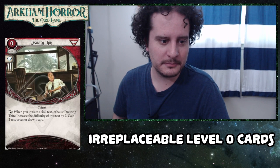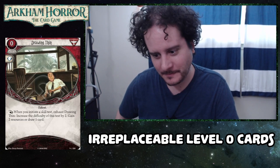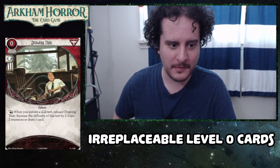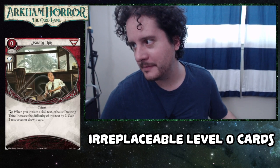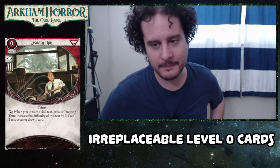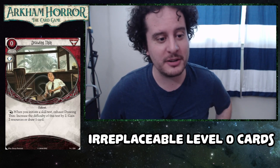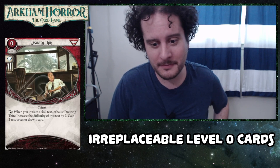This is Dumb Luck, another technically level zero card that will provide your deck's entire economy on its own. You just do stupid tests, because you get to draw two cards, or draw a card and gain two resources, or if God forbid both of them, you can gain four resources for like a failed investigation check or something dumb. This is where going back to Track Shoes — why that inconsequential test is nice — because you can just turn it into resources or a card.